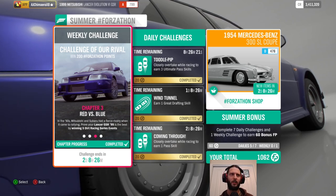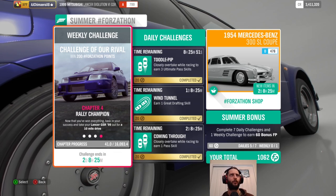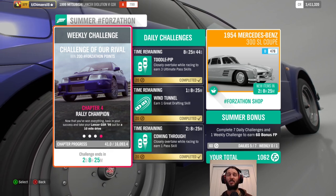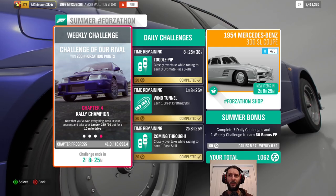What we're left doing now is Chapter 4 of the Challenge of a Rival — taking our Lancer out for a 10-mile drive. I just did five races and apparently that wasn't enough.